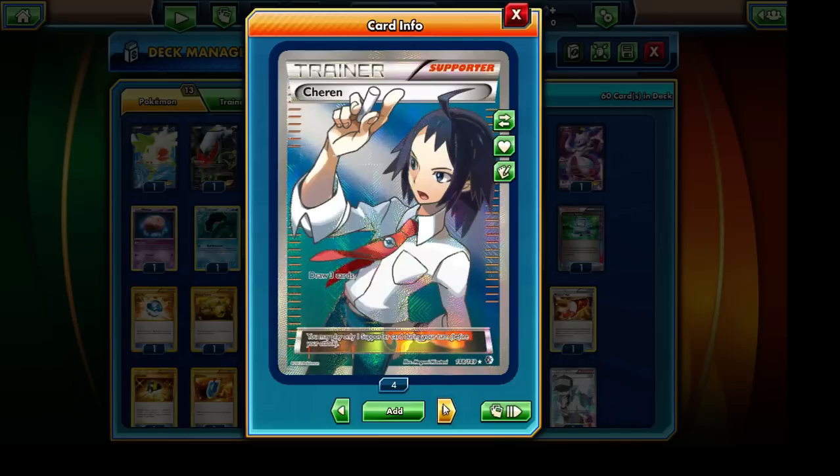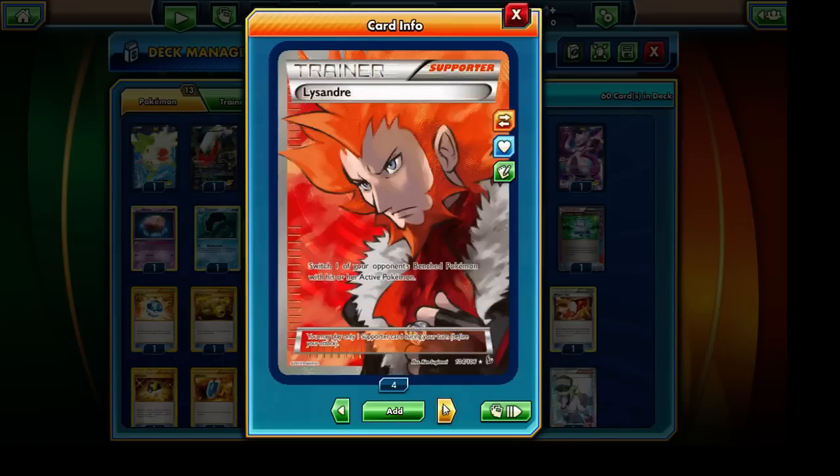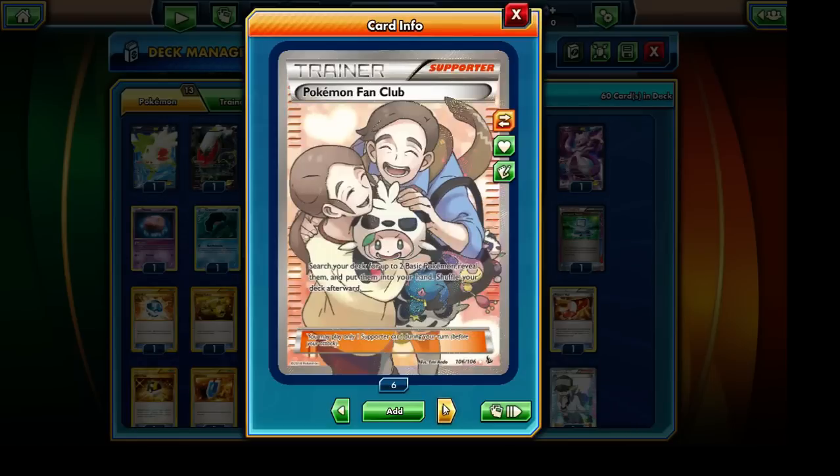We have Cheron, which lets us draw 3 cards — another draw Supporter I don't usually use much, but it comes in handy when we're restricted to single copies. We also have Colress, another draw Supporter. Of course Lysandre makes its way in there — a really powerful card that lets us switch one of our opponent's benched Pokémon into the active slot. We have N as well, one of the better draw Supporters in the deck. Pokemon Center Lady lets us heal damage and remove special conditions from one of our Pokémon. And Pokemon Fan Club lets us grab two Pokémon, which is handy since we only have Dive Ball and Ultra Ball.